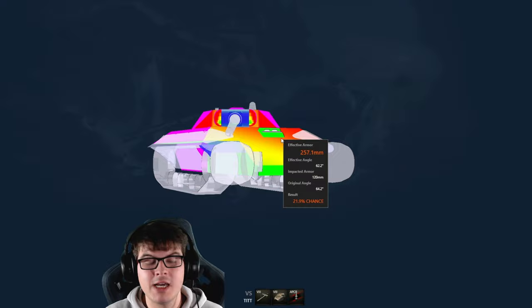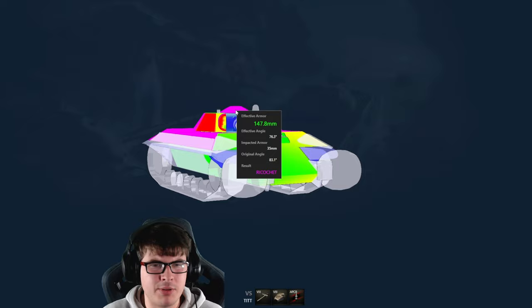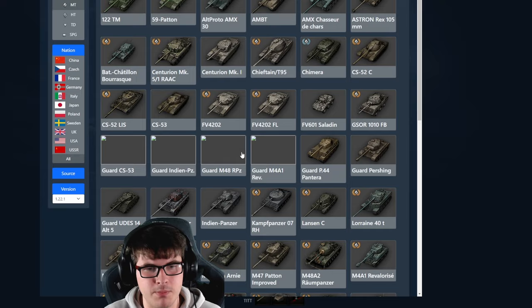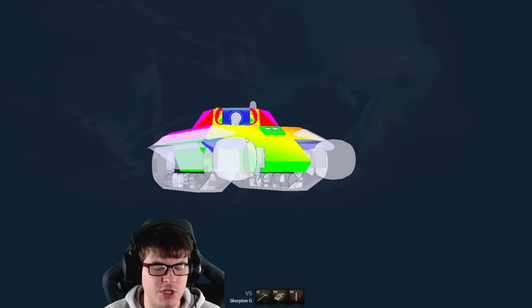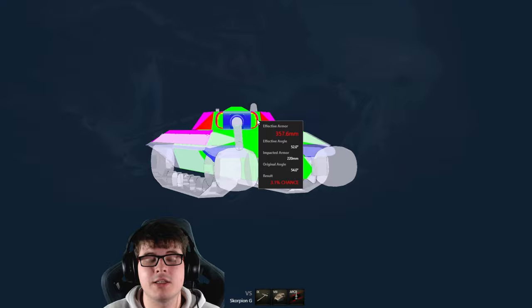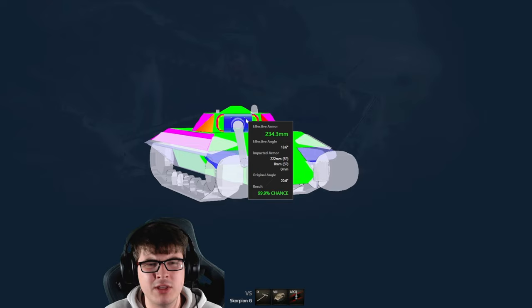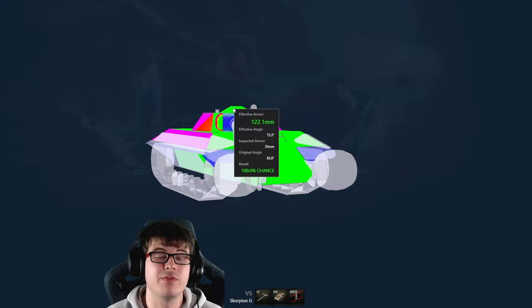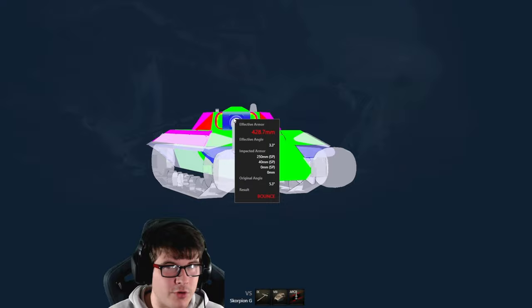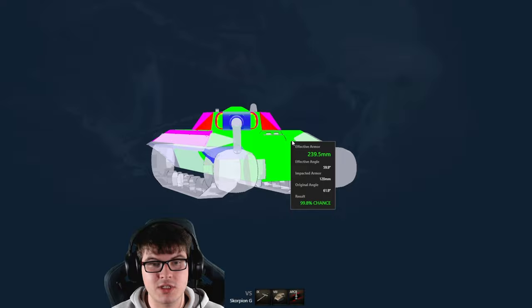There is a key weak point that can be penned at basically any angle — it's just super weak. The turret is very strong though, with some weak points. Comparing it to a Scorpion G, the turret becomes easier to pen — you can go through the cheeks and sides. The auto-ricochet cupola loses its effectiveness above a 120mm gun, since it only has 35mm of armor. So the turret is very good generally, but higher alpha tanks can go through it pretty easily.